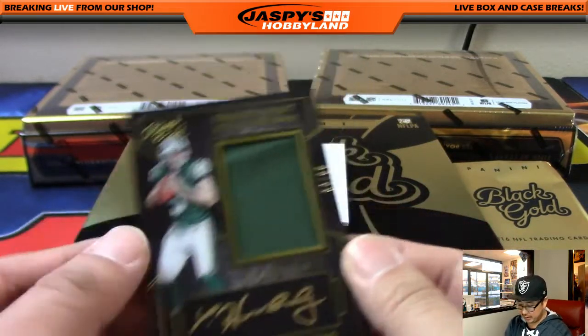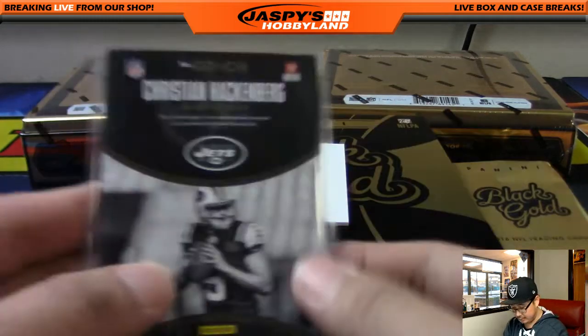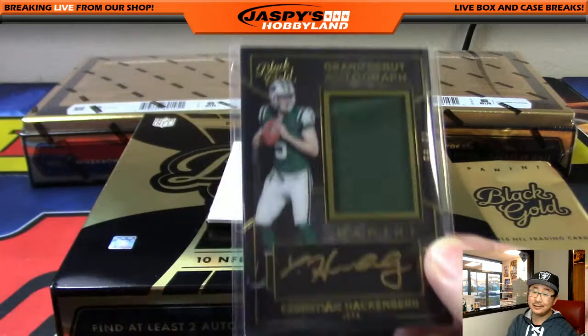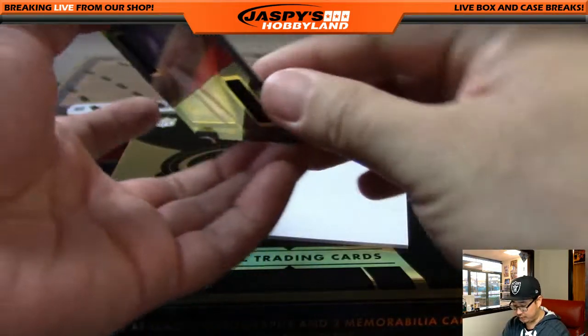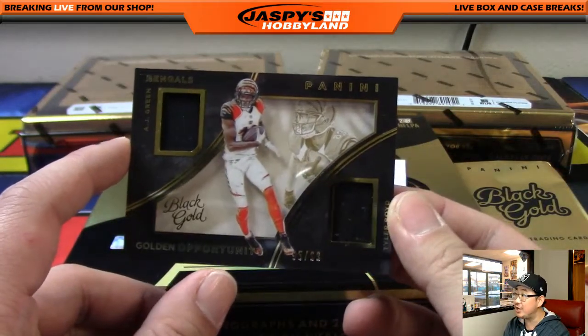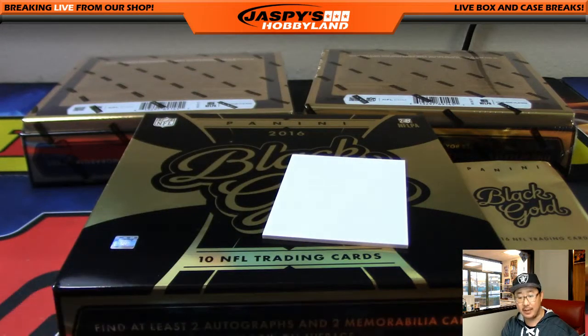I think this Black Gold looks pretty solid this year. Last year it was okay — we didn't do a lot last year. The year before that was fantastic; couldn't keep it in stock. This year I think it's a return to form. Dual Relic Golden Opportunities out of 99 — AJ Green and Tyler Boyd. AFC North. Tyler Boyd, friend of Jaspi's Hobbyland.